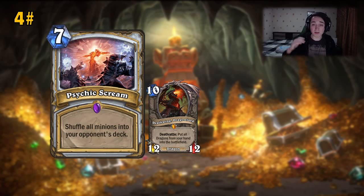But this card, Psychic Scream, helps to just shuffle it back to your opponent's deck. Your opponent loses a lot of tempo because they use 10 mana to play the card, and even if they draw it again they have to spend another 10 mana. Probably you will have a lot of cards to swing it back again and the opponent is just wasting time.